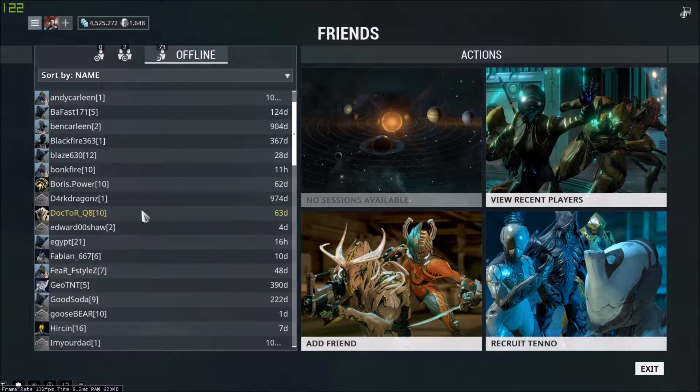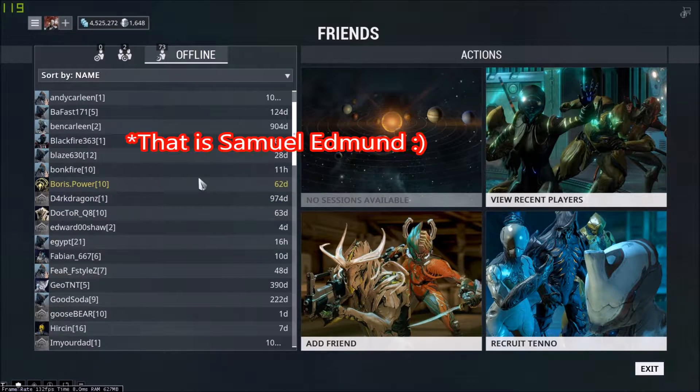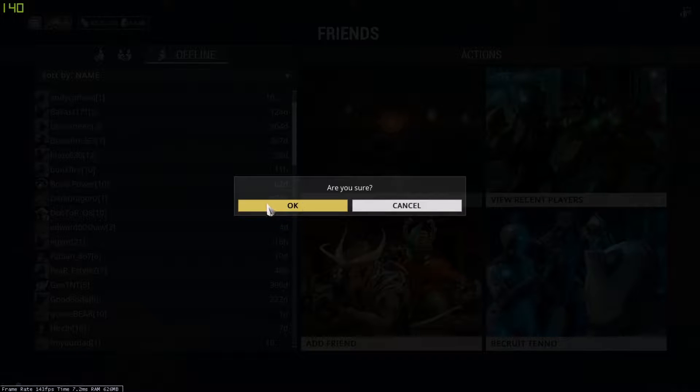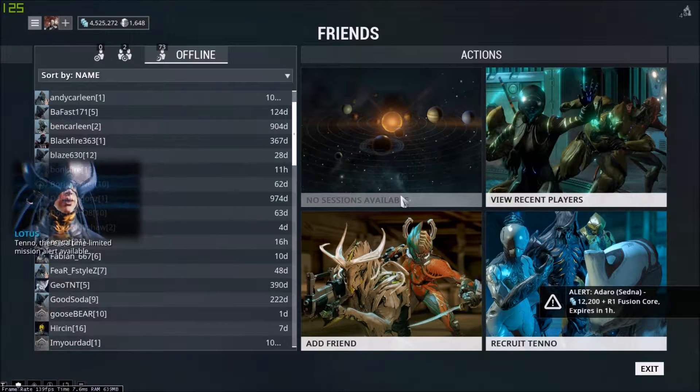To remove a friend, we'll use Boris Power here as an example. You'd right-click, or hit X on Rename, and just hit Remove. Are you sure? Once you've hit OK, it removes your friend, and you can cancel that if you'd like.